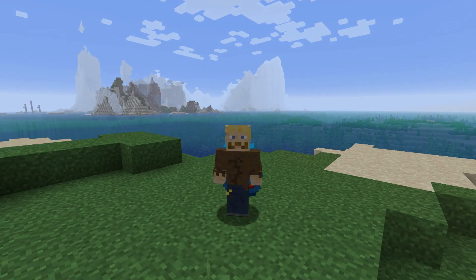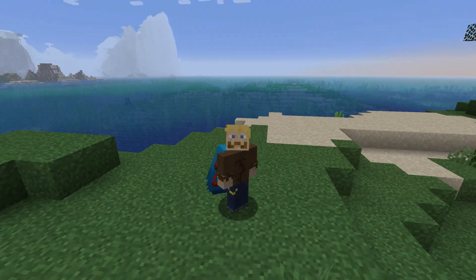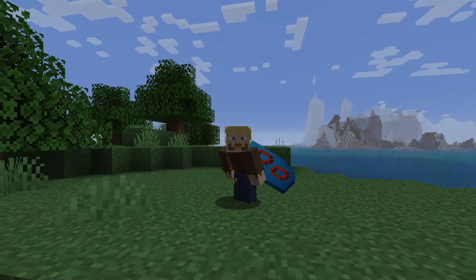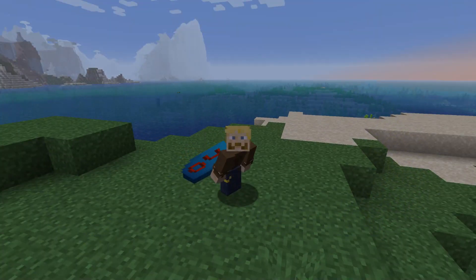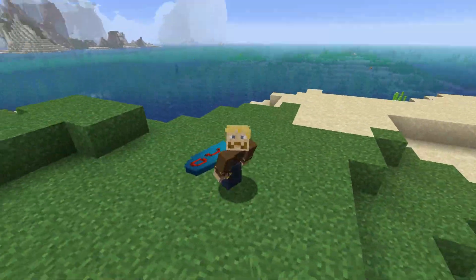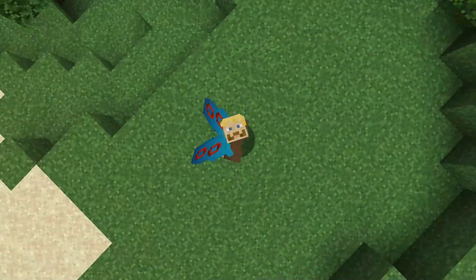Let's face it, vanilla Minecraft graphics are really, really boring. Sometimes shaders are way too vibrant and way too obnoxious. Here's how to get a combination of beautiful Minecraft graphics that still look perfectly vanilla — except way smoother and silkier to look at, and you also feel way more professional while you're playing.